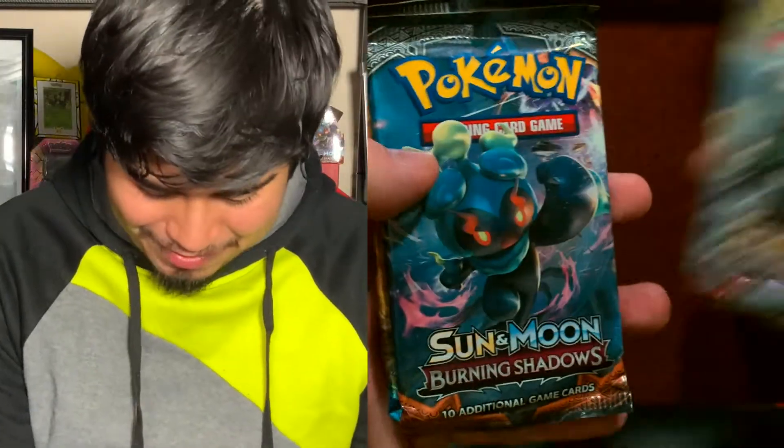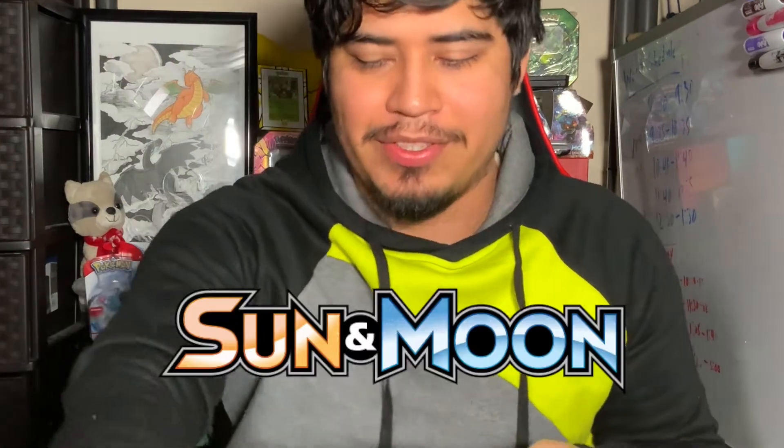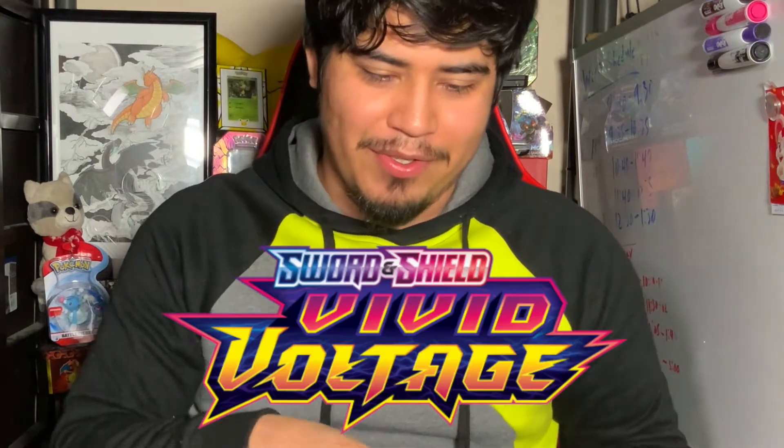Here is the Blissey code card from the Strong Bond tin. We got Crimson Invasion, Burning Shadows, and... there are only three packs in these — I need to learn how to read. So we got Sun and Moon, Crimson Invasion, Burning Shadows, Darkness Ablaze, and Vivid Voltage. We'll start with the McDonald's one and end with the McDonald's one.